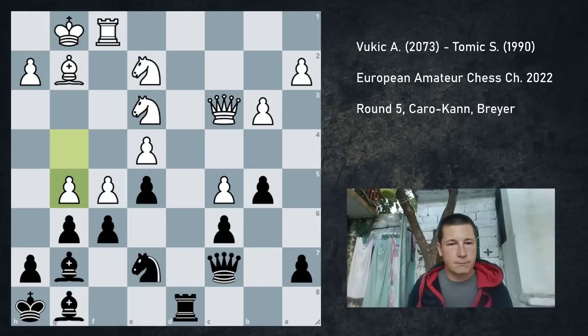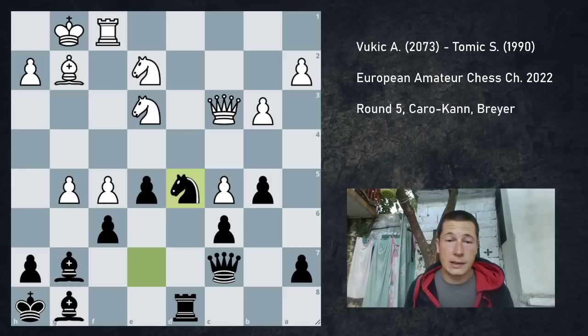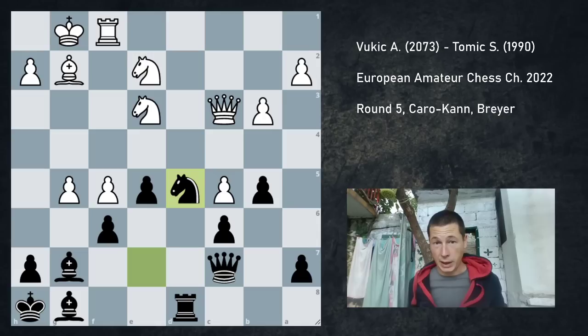So I was getting attacked, but then when I got the d5 square, my position just became great. As soon as he played g5, I took on f5, and taking with the bishop on d5 is just a horrible blunder. This was my round 5 game. I was really happy to get a win with the black pieces. So this tournament, after five rounds, I had two wins and one draw with black, which is really good since I was struggling with the black pieces previously and had poor results. Thank you for watching, see you tomorrow for my favorite game of the tournament. Stay tuned for more chess. Bye-bye.